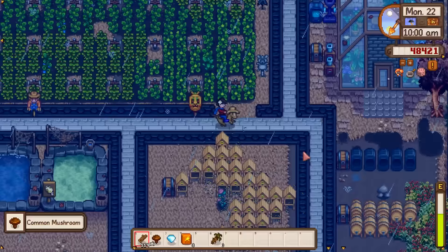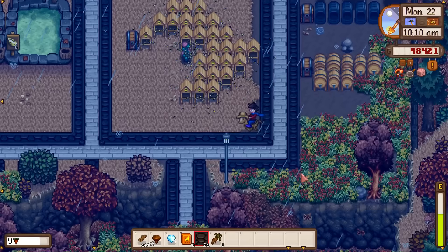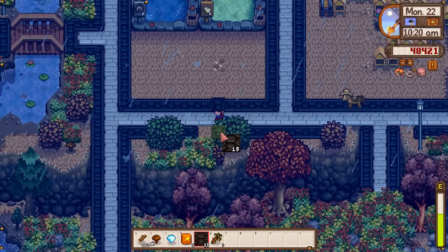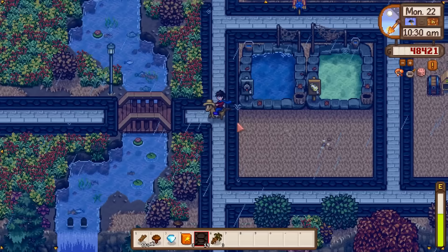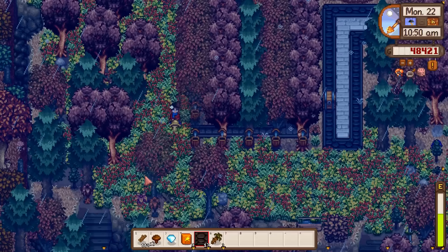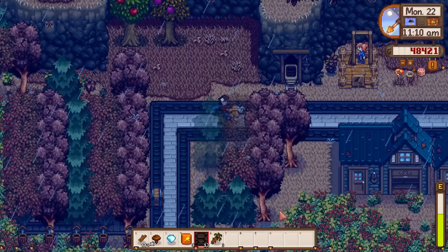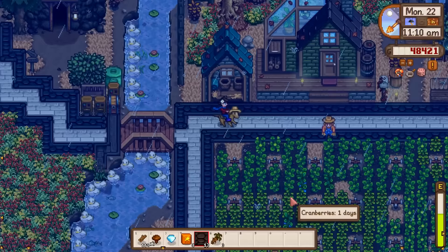Let's fix up all our pathways first — it's bothering me now that I'm looking at it unfinished. The good thing is we got so much done last episode, so I'm not struggling for things to do. I want to extend this tree farm all the way to the left so that the entire left area is just handled. That'll get our kegs going a little quicker, which is something I definitely want to set up over the winter.